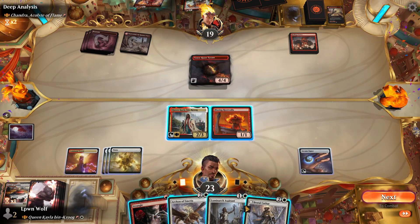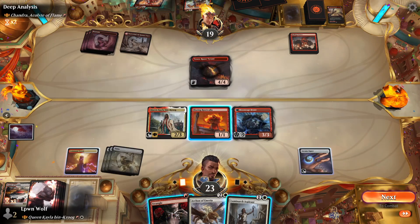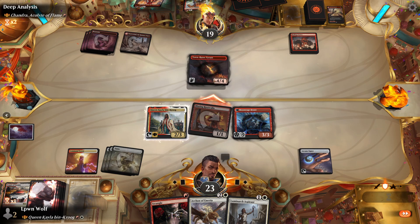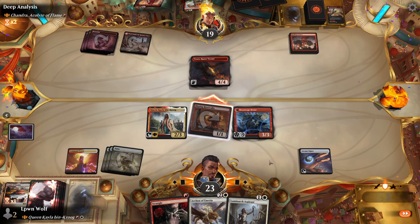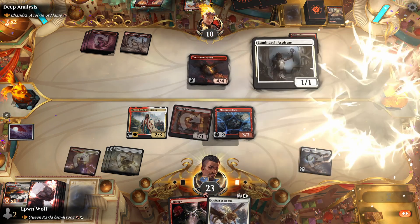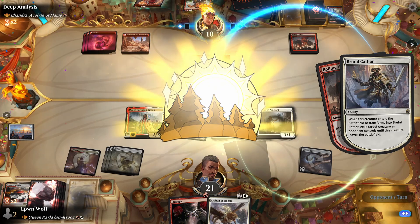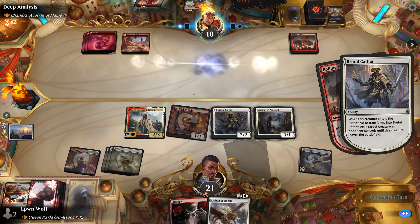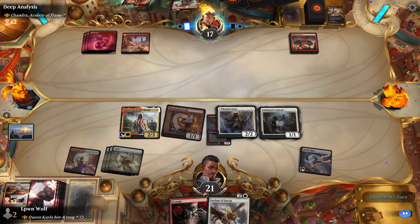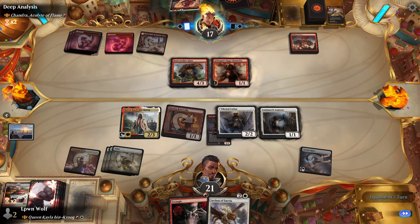Brutal Cathar - so we can use this to get rid of the Town Racer. Let's just swing in with the Blazing Rootwaller here. If they block, we'll strangle the Dragon. They don't fall for it. We'll go for the Illuminarch here and save the damage. When this flips, it will exile the Dragon - but only until the Cathar leaves. So if they kill the Cathar, they'll get their Dragon back. All of our toughnesses are really low, annoyingly. So if they have a Board Wipe, it's probably going to do really well.